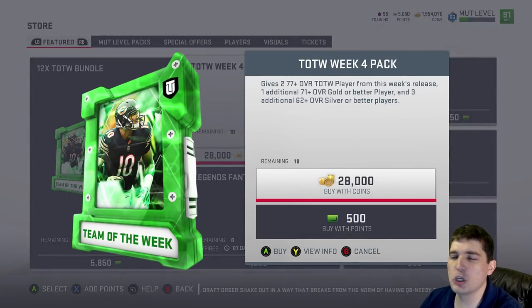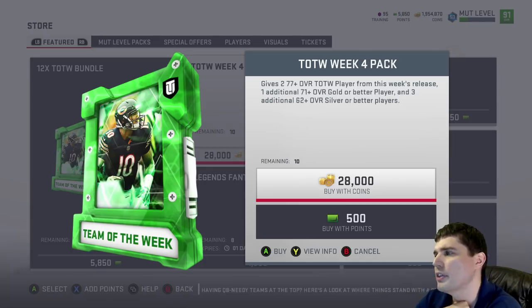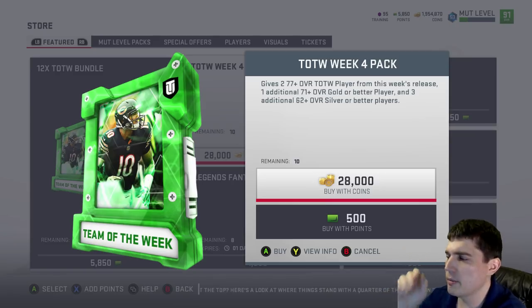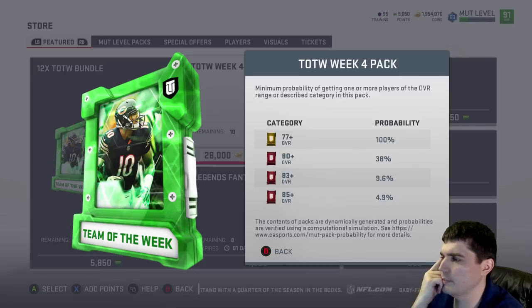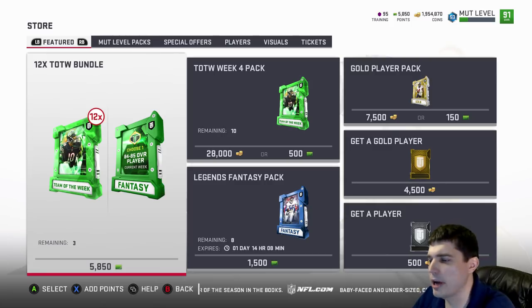The Team of the Week 4 pack gives two 77 overall Team of the Week players. They increased the points by 200 and, I think, 10K for the cost of the pack — 10 or 11K. So they're basically giving us one extra 77 overall Team of the Week player from this week's release. Whether that's worth it, this doesn't seem like a huge change. The packs essentially keep a lot of the same value we had before. The odds on them are slightly higher, but that's just because of the extra 77. So this feels like it's blowing smoke in our eyes, but I don't know.